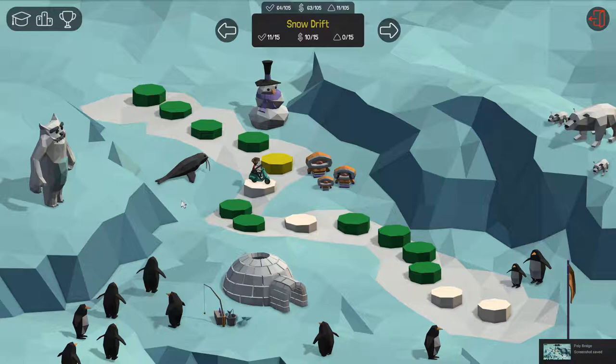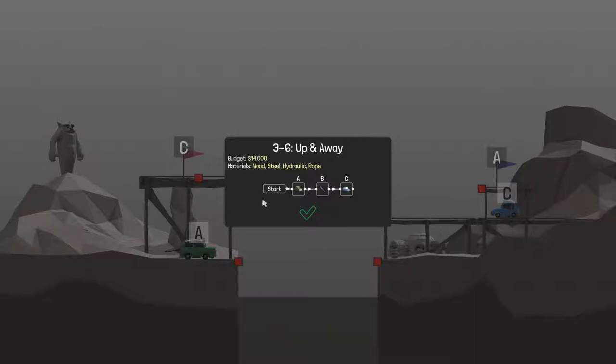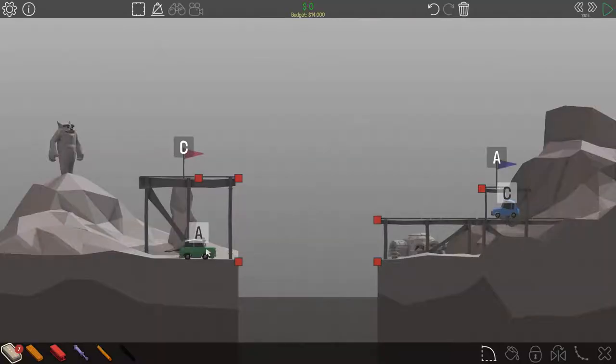Hello everybody, this is Bike Blast here. I am again on Poly Bridge. Today we're going to be doing one of the snowdrift levels. It's level 3-6 called Up and Away. So what do we need to do? We need to get A, and then B, and then C. So it's A up there and then C goes up there.